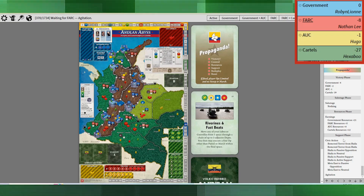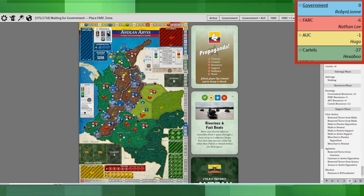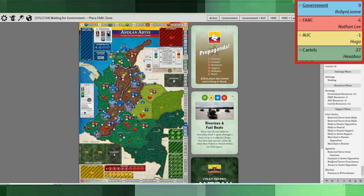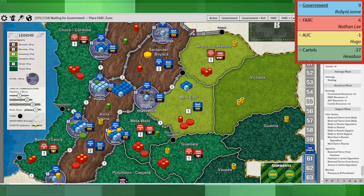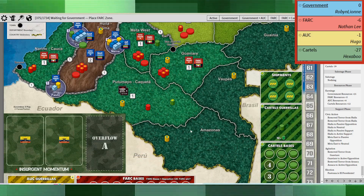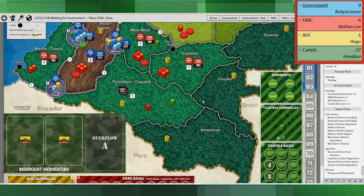I did the agitation that I was able to do — so I got Guaviare to active opposition and Arauca to active opposition. Those really were a little bit of a help, but nothing major. Arauca and Guaviare are smaller population areas, so I just bumped myself up a little bit.